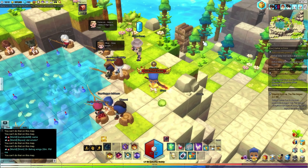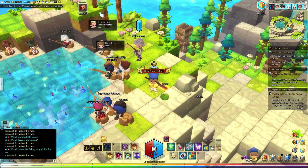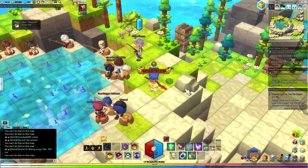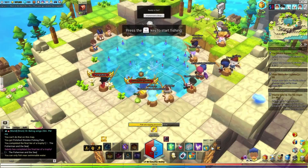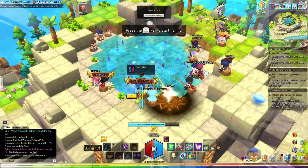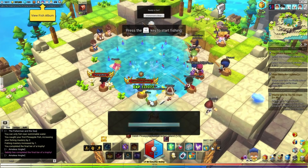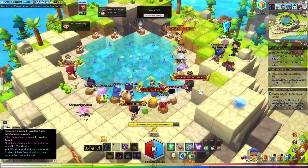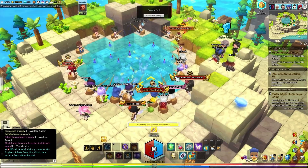For fishing, you can start with the Maple Guide. Click the fishing tab and it'll teleport you in. After you click 'Begin Lesson' and talk to the NPC, he's going to give you a fishing rod. Find a nice open spot, double-click your fishing rod in your inventory, and cast your rod. Looking at the XP I've earned here, fishing is a good alternate way to level up.